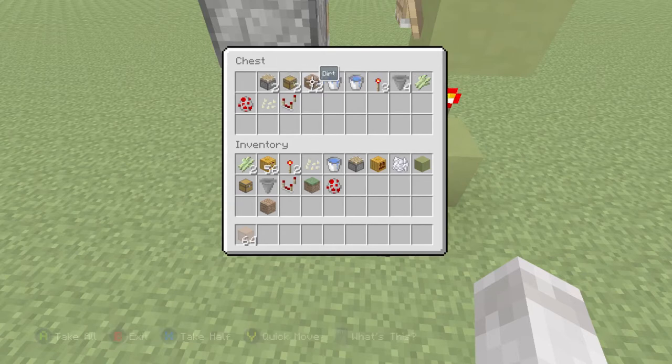You need 12 dirt blocks, two buckets of water, three redstone torches, four hoppers, one sugar cane, one redstone comparator, one pumpkin seed, and one chicken. I'm in creative and I don't feel like going to get a chicken, so I'm just going to use a chicken spawn egg.